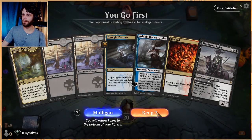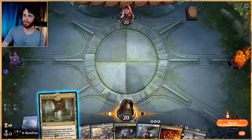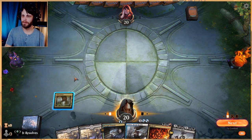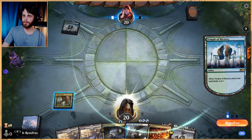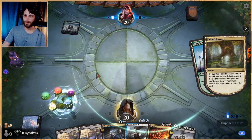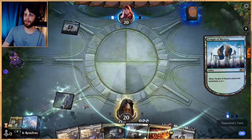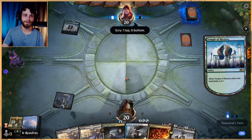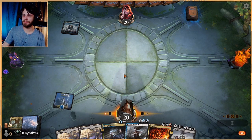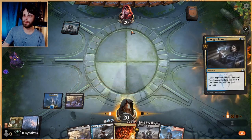I hope everybody had a really nice week. It was very busy for me. We've got an interesting hand but we do get a turn two Thought Erasure and then turn three either Ashiok or Murderous Rider, so I'm pretty happy with that. Let's go ahead and make sure we get our blue source. Red is also very helpful because we need to get Bedevil down at some point, but a turn-two Thought Erasure is very difficult to turn down.